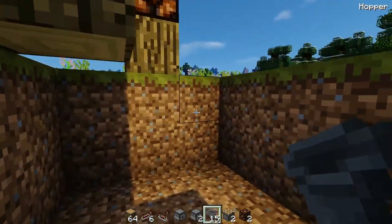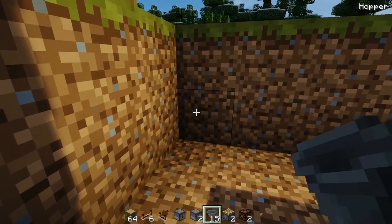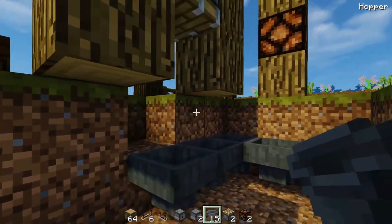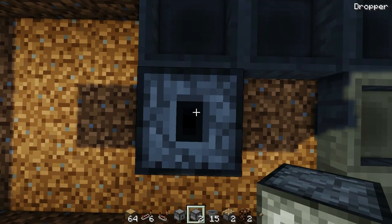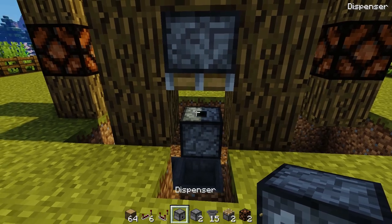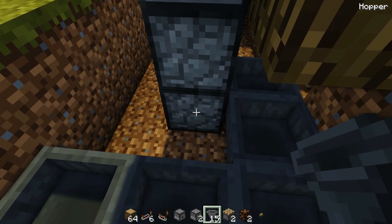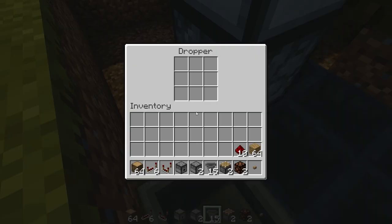Come into the hole and on the left side place a line of hoppers along the bottom edge, with the funnel pointing towards the back. Stop once you get under the piston. Behind that last hopper, place two droppers facing upwards — crouch and right-click. Then come to the front of the interface and place the dispenser on top of that dropper facing towards you. Come around the back, place a hopper going into the left side of that bottom dropper, then another hopper feeding into it.